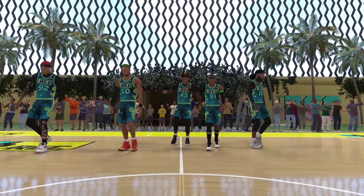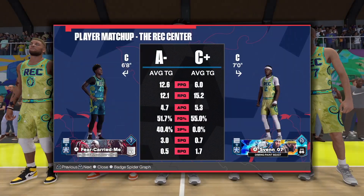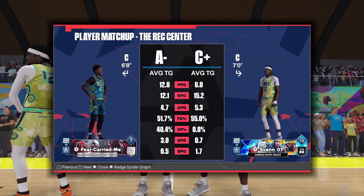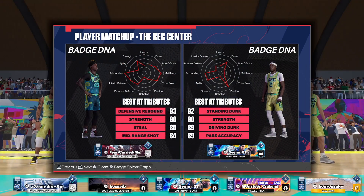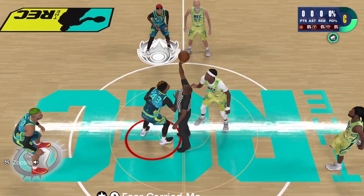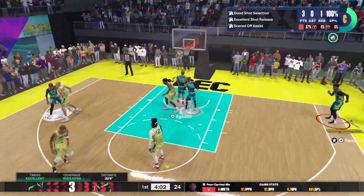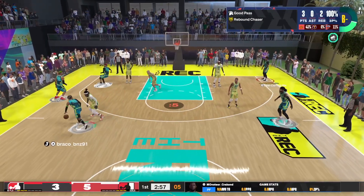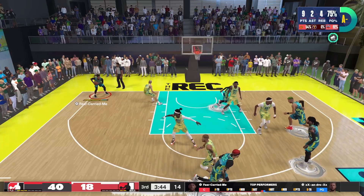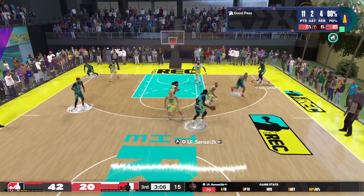Here we are in the rec center. I'm going to show you guys from the beginning of the journey — I was struggling with the shooting initially when I first made this build, shooting around 40% from three. You'll see how my shooting percentage transitions as the games go along. I love playing against centers with high block on their builds because when centers have high block, they're more prone to help. Most of the time I'm just posted up in the corner, patiently waiting — this guy's never guarding me, I'm shooting wide open.